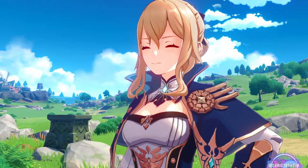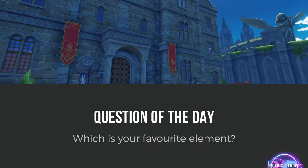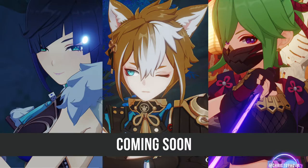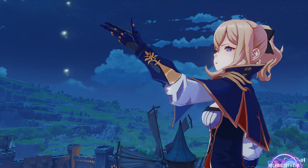That's all we have for today, and I hope you enjoyed the Jean edition. Today's question of the day is: what is your favourite element? I am Team Cryo — let me know your take down in the comments. There are more interesting characters coming soon, like Yelan, Gorou, and Kuki Shinobu, so if you'd like to see them, please hit that subscribe button. Or if there's someone else you want to see, let me know in the comments. But for now, see you next time. Dandelion, dandelion, ride the wind to a faraway land.